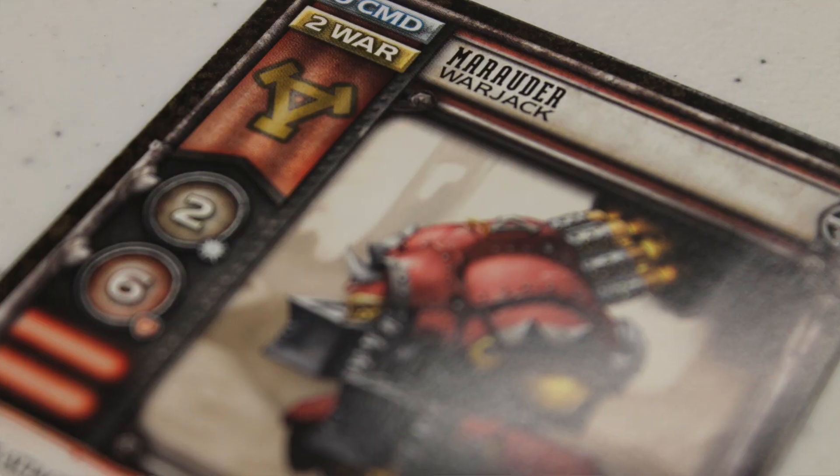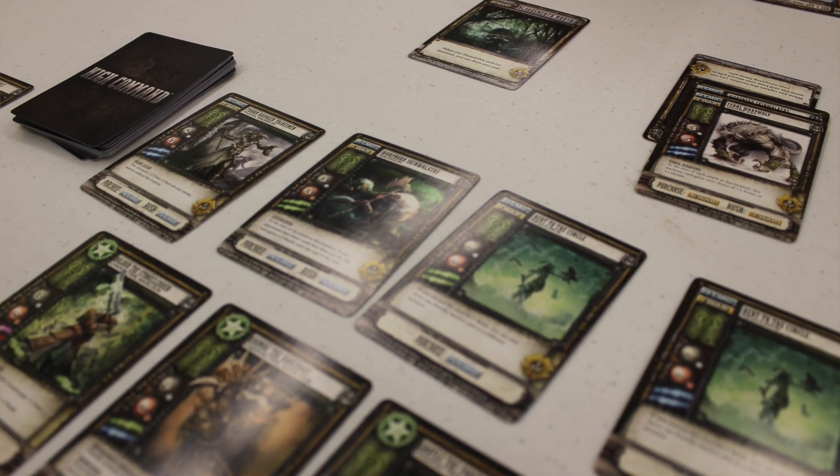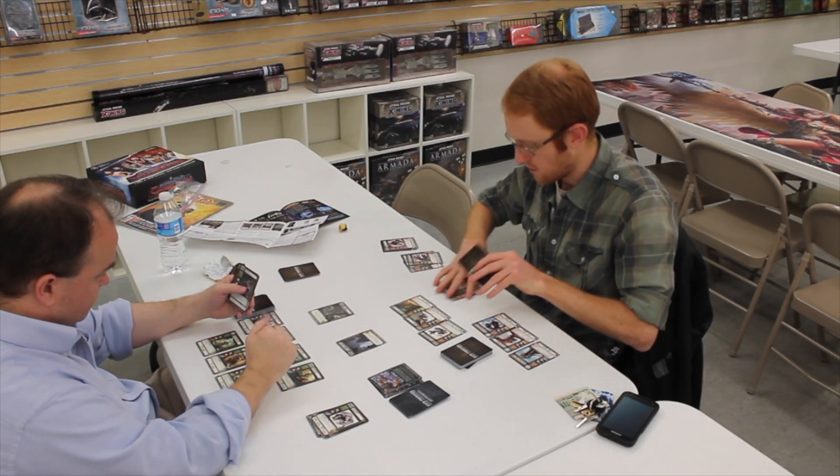The game features two different factions that are somewhat asymmetrical — they have some different powers. Interestingly, you each have your own lineup deck, the deck that you can buy cards from, which is unique to your faction. So you're not buying from the same pool; you're each buying from your own unique pool and replacing from that specific reserve.